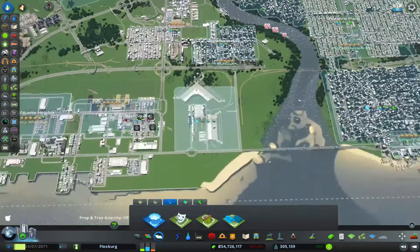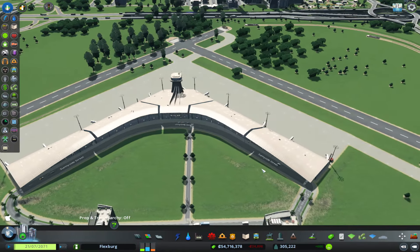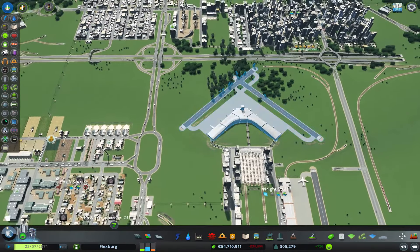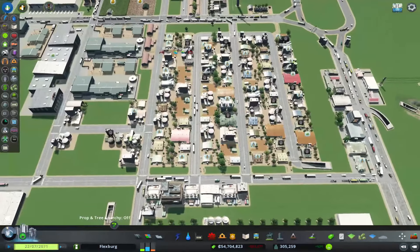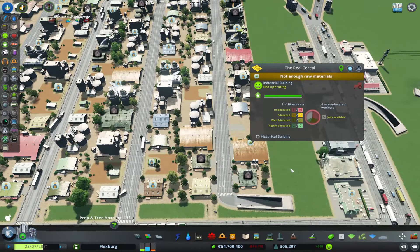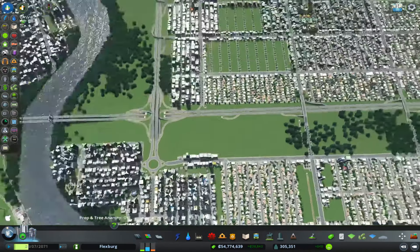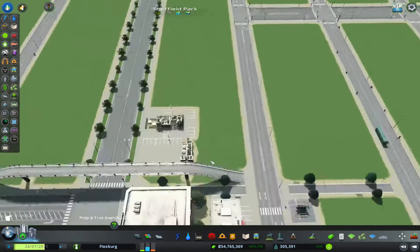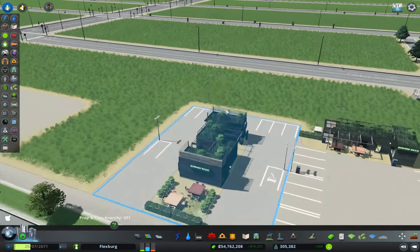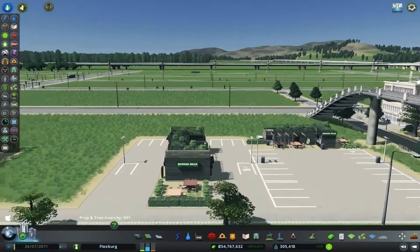It might be wise to maybe build another airport, but these things — that's eight grand a week. That's a huge part of our budget right there. We've got a bunch of jobs down here unfilled too. Let's see how we're doing. We started zoning it. These are some unique buildings — I can't read what that says. Burned... Scan? No — Burned Bean. That's what that is.